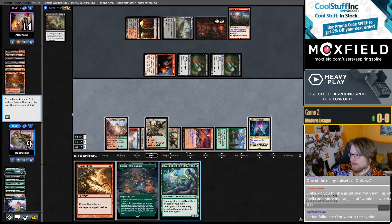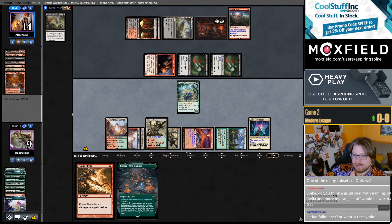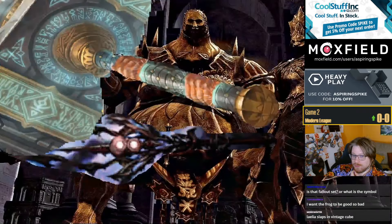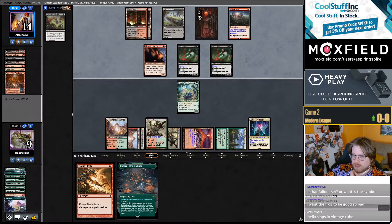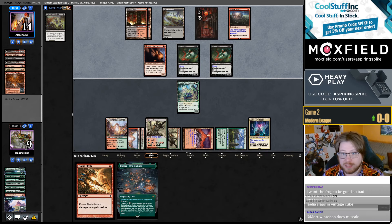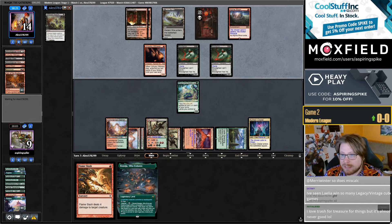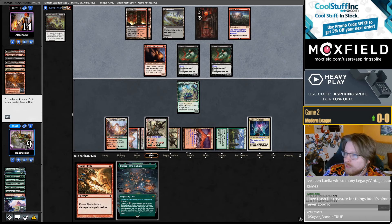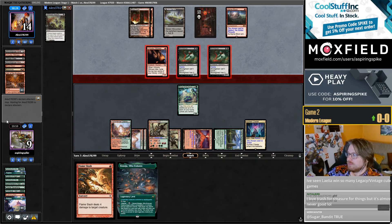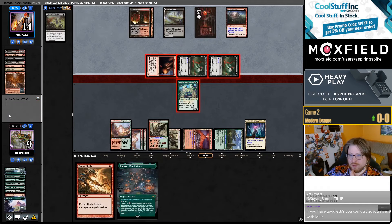Blocks pretty well here. Flameslash looking awful. I think this is Outlaws — too many spoilers. I really don't like how they're spoiling things from the new standard set. Who is making the decision to spoil from Outlaws of something, Modern Horizons, and Assassin's Creed in the same ten minutes? Why are we doing this? It's just confusing everybody.